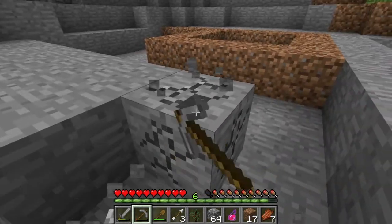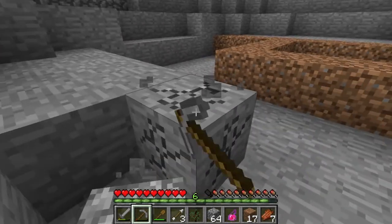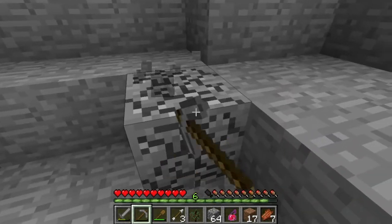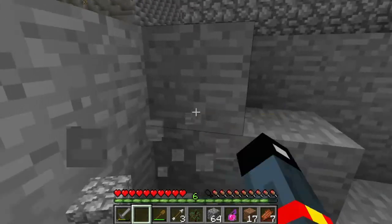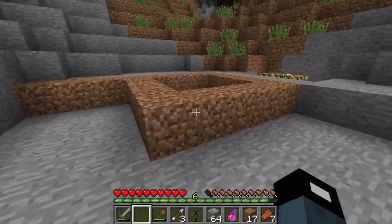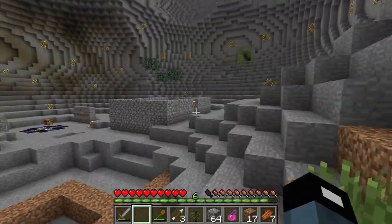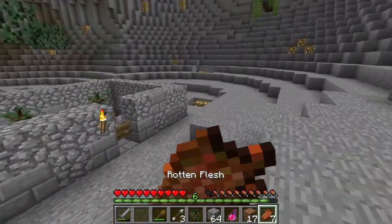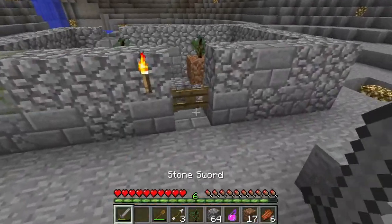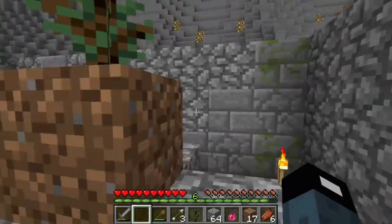Basically what we're gonna do is build a channel, which is gonna take water from the waterfall to here, which means we're gonna actually have to build it backwards. And the reason for that is so that we can get some delicious food — which is not zombie flesh. The zombie flesh is fine, but so long as we gotta live out of this area, I would prefer to eat healthy.